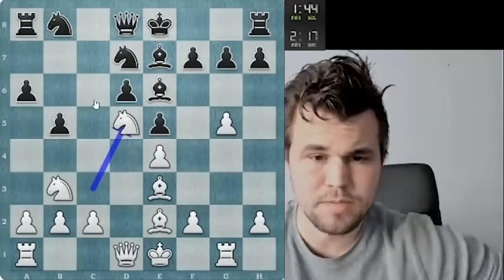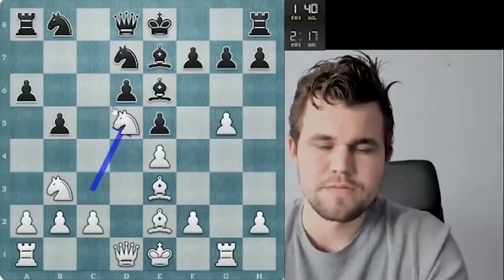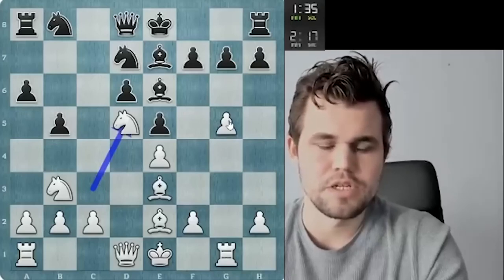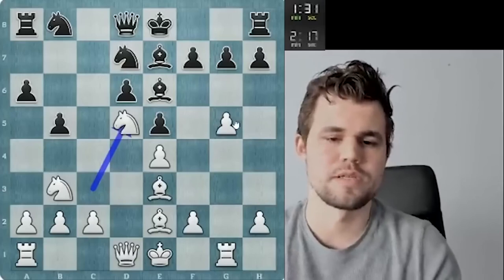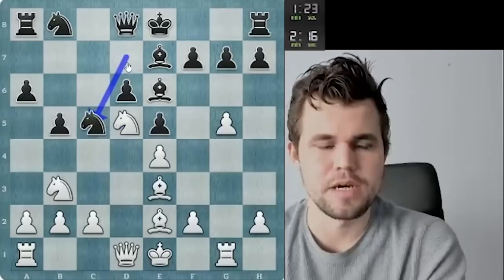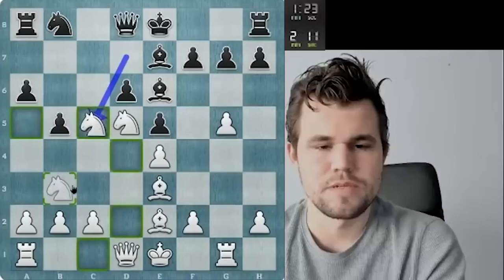It does feel as though I get a pretty favorable Sicilian here — a pretty favorable Bb2 knight setup. Rg1 I think is a useful move. I don't have to spend time protecting g5 and I got g4 in one go, so I think I should be considerably better here. Knight d5 was also to prevent him from going knight b6 and then knight d7, which would have been at least a sort of harmonious setup.